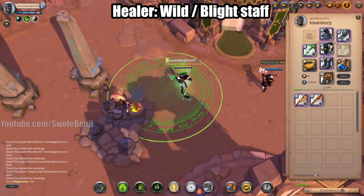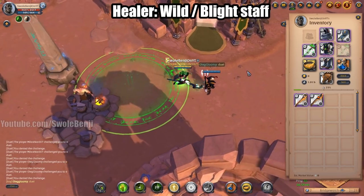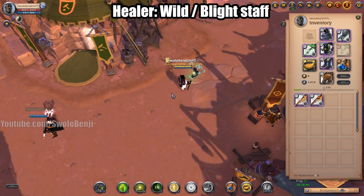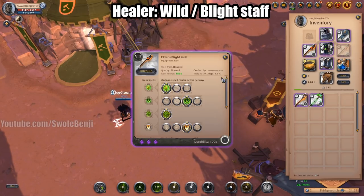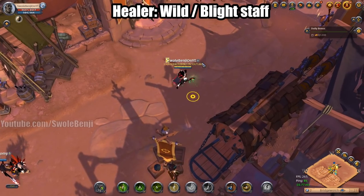Defensively you're going to use Will of Life — just drop a circle on the ground and it's going to heal your allies. Offensively you're going to use the Blight Staff — same deal with the Q and W, but for the E you're going to be running along with your tanks and damage dealers.